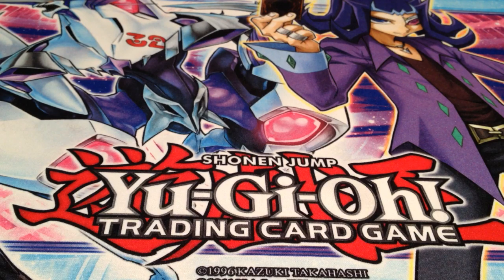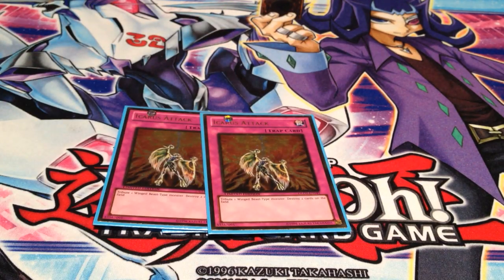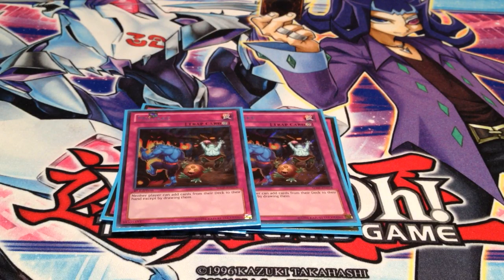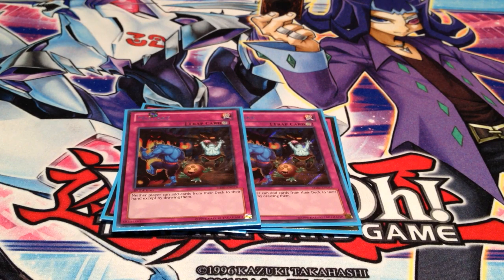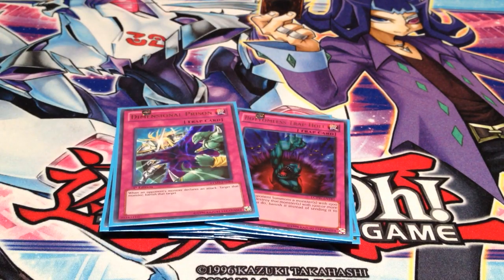For the traps, we have 1 Solemn Warning, 2 Icarus Attack, and 2 Mistake. I personally think Mistake is underused — I think it's better than Thunder King Rai-Oh. Thunder King dies to too many things and when you want to get rid of it, if they summon a Dragon Ruler like Tempest, Tidal, or Blaster, you have to. But for Mistake, the pretty much only out is getting a Trap Stun, Decree, or an MST, which I see far less chance of than getting Dark Hole'd or outplayed. 2 Mirror Force because everyone needs Mirror Force. And 1 Bottomless Trap Hole and 1 Dimensional Prison.